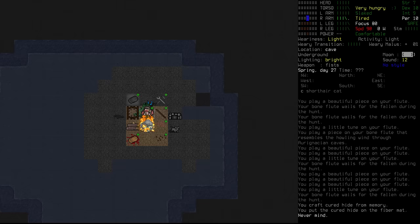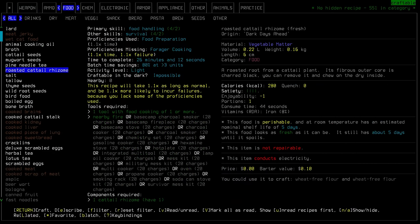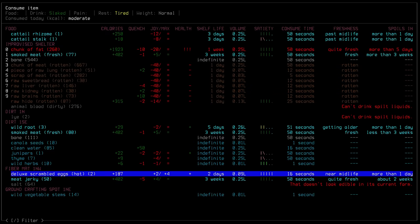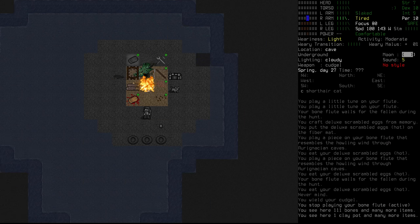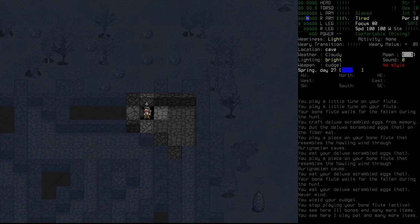We have a rhizome and cattail stalk left over. Turning the rhizome into starch gives more in general. We go back to scrambled eggs using smoked meat and eat those portions. At this stage I'm not worried about anything else going off, but we do need those stones to progress — so we're heading outside on what looks like a nice day, hopefully, to smash some rocks.